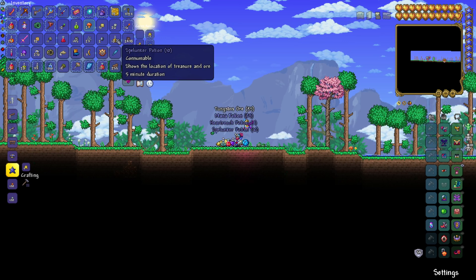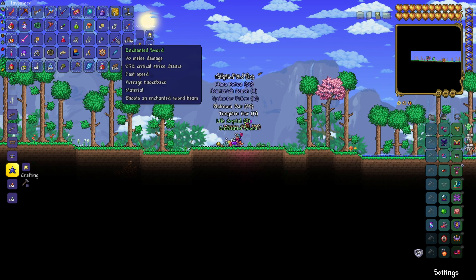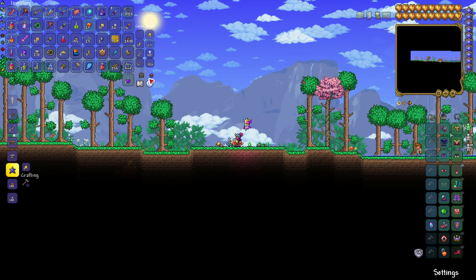Try to find the enchanted shrines — they're very easy to find as long as you follow the guide I already linked. Now we have the enchanted sword, so we can use that in the recipe for the Zenith in the future.